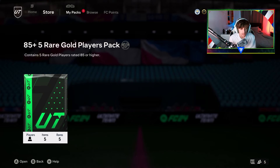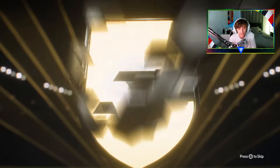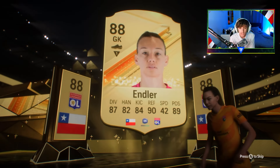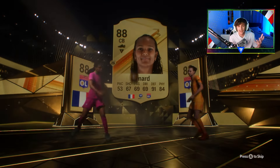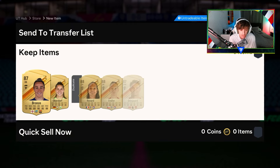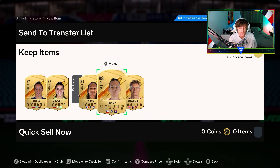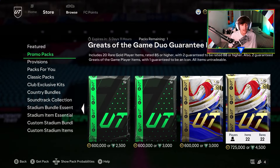The last 85x5 — come on, show us an icon before we open the 725k pack. We don't get lucky this time around. We get an 88 to start it off though, so it's looking like an alright pack. The double again — it's going to be Renard. I wanted to see an icon, but oh well. All duplicates once again. That's actually a very nice 85x5 there — no 85s, everyone is 87 rated or above, so we'll take that.